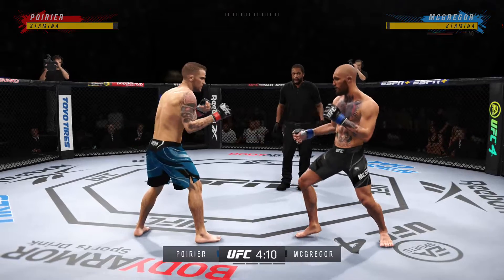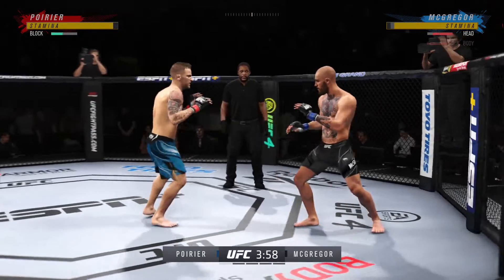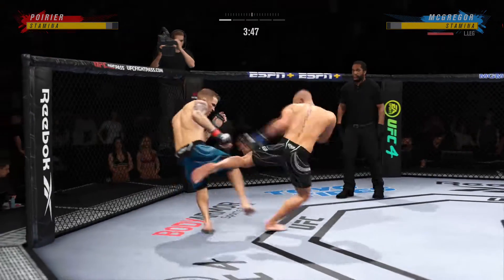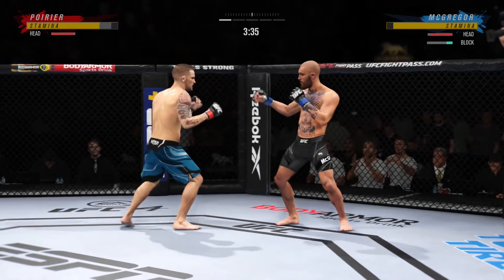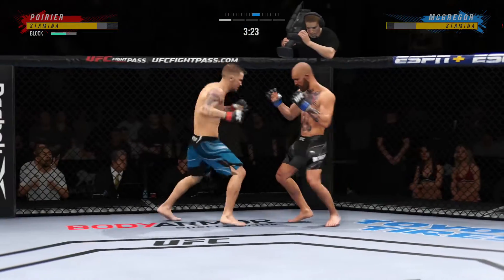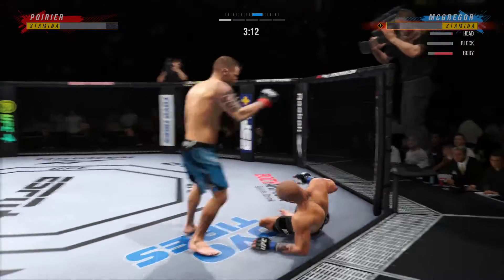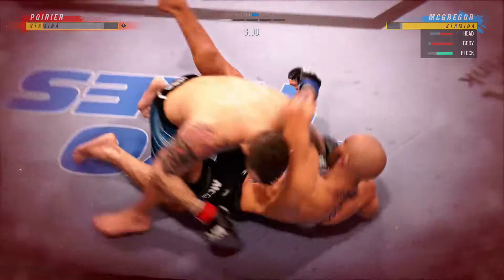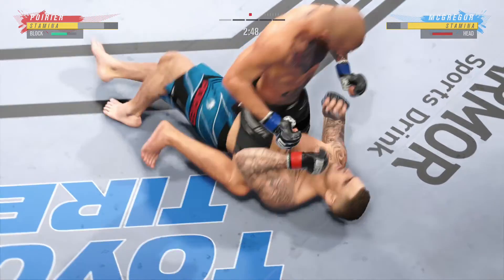McGregor gets caught with that punch — got to shore up the defense here. He's hurt! He's got him hurt. He might be out. Nice job there defensively to raise the guard and prevent any damage — those hands never leave where they're supposed to. That one appeared to stun him. He's hurt. Now he's on top of him looking for a finish. Back to the feet! Nice job using his strength there to posture up.